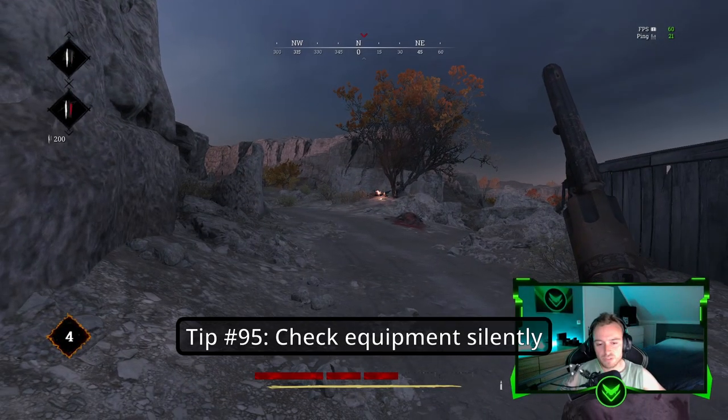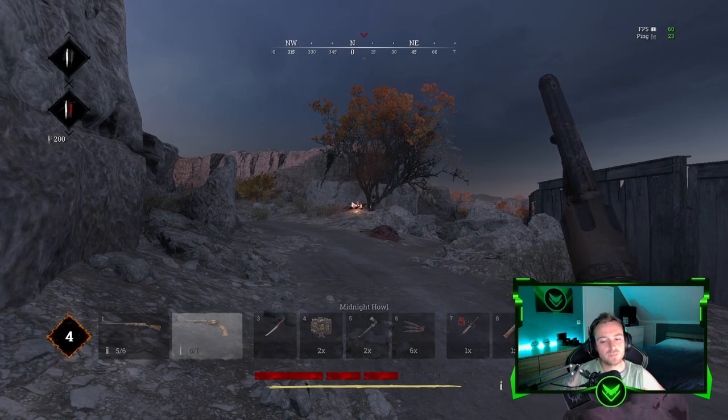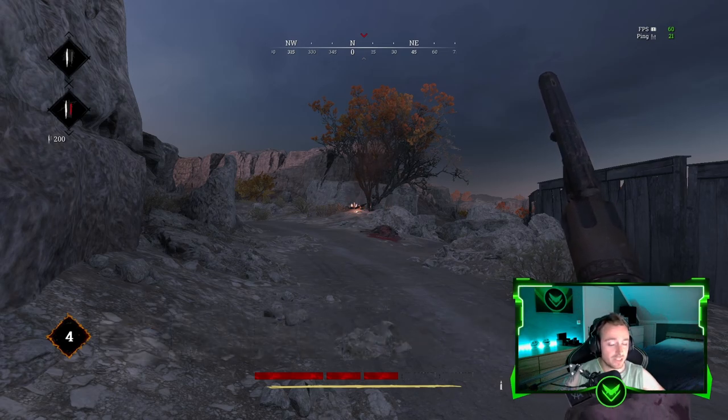Tip number ninety-five: You can actually check your equipment in silence — when you just scroll through it and move back to the initial position.